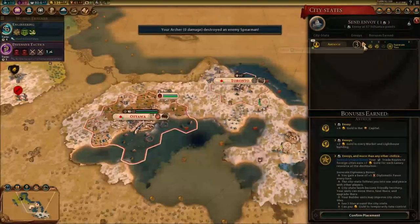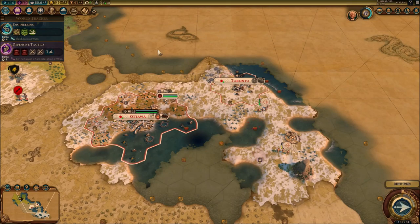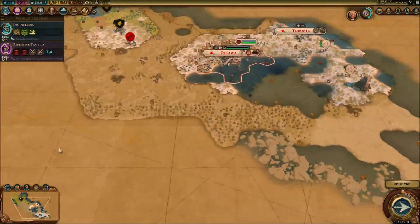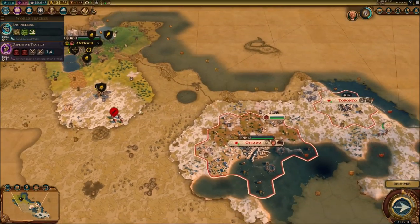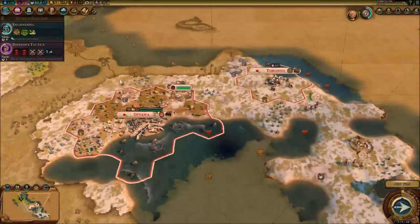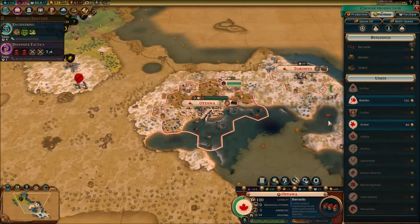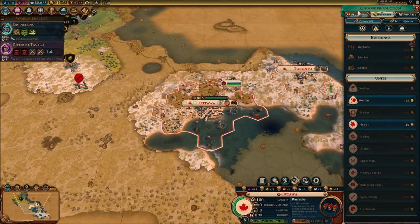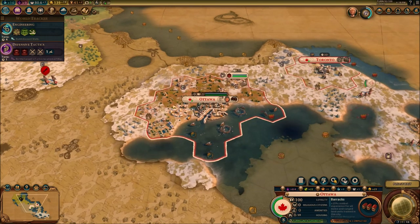We got a new envoy — I need to send it over there. We don't need to uncover anybody else as long as there are barbarians around messing with me. I really want to save my money right now for the trader — I need to save all of it.